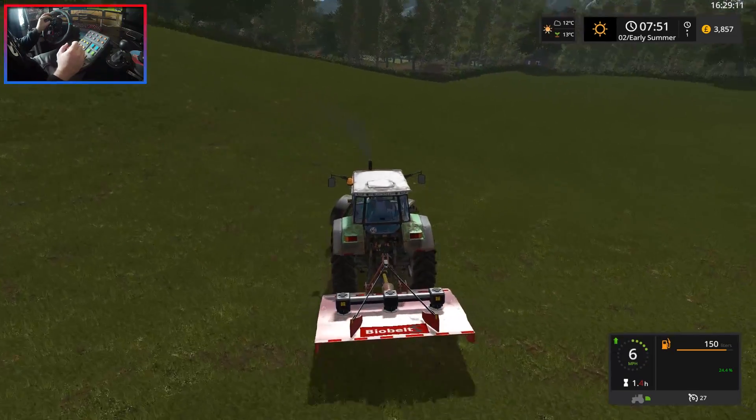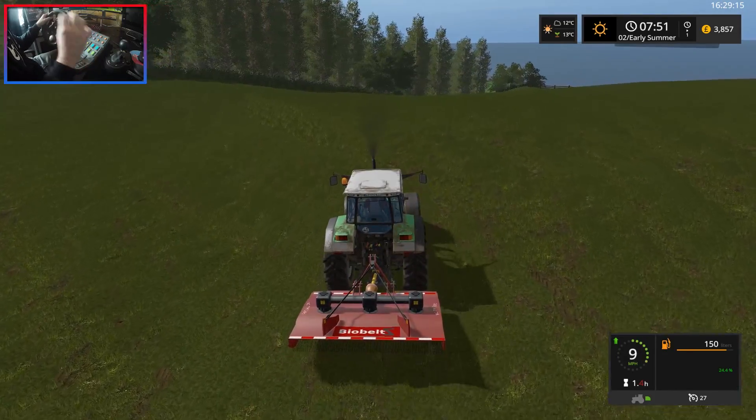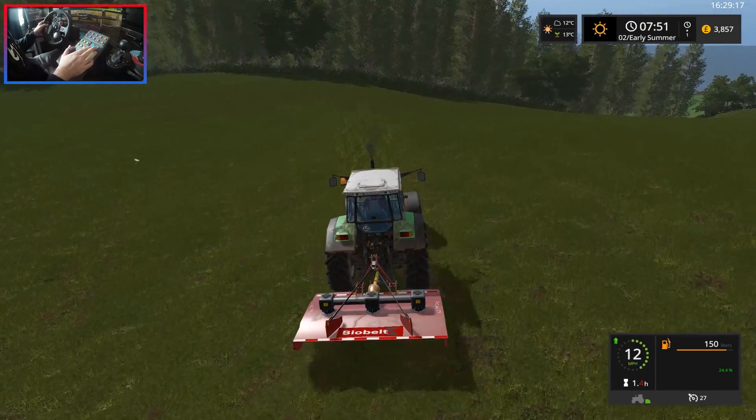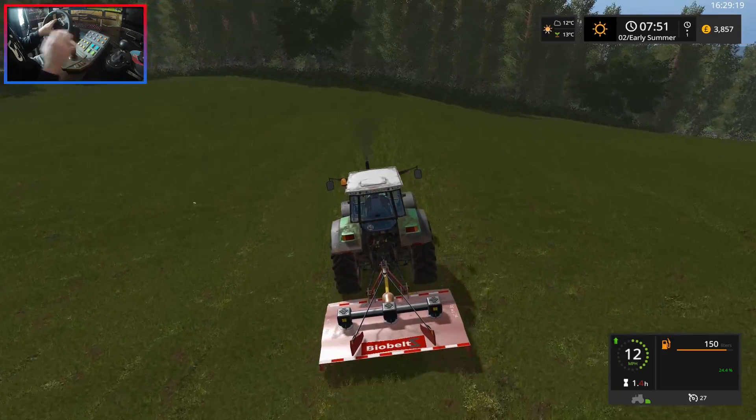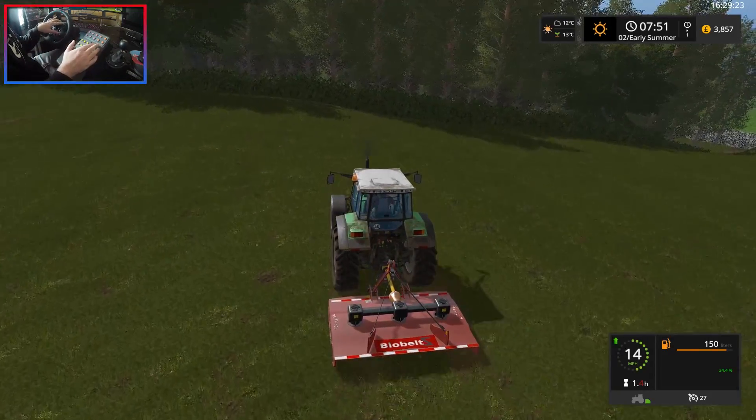One thing I am curious about — I've been thinking about this whilst doing the rest of it — what is the difference between a topper and a mower? Because I have no idea. Obviously I know the physical differences: one tops, one cuts down by the root sort of thing. But what is the benefit — why would you top, basically? I literally have no idea, so if you could help me out, please let me know in the comments.